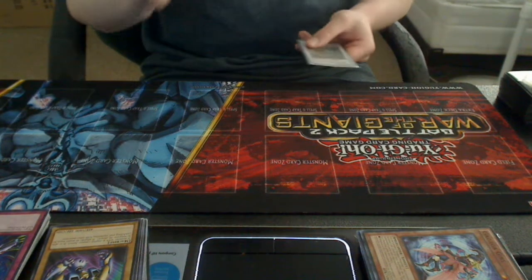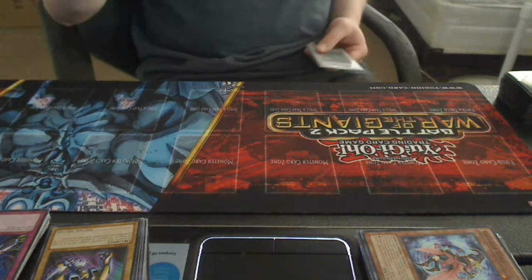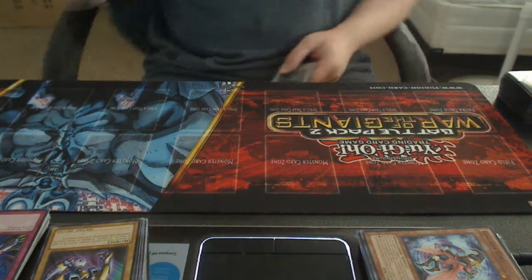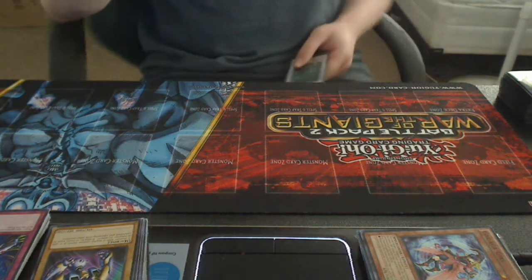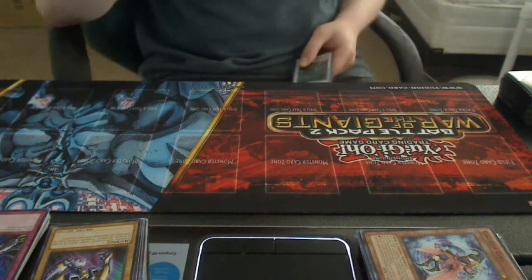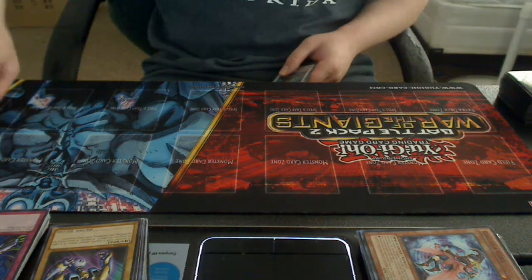Last two Orichalcos monsters. Orichalcos King — one of my main Synchro Orichalcos monsters and a really good monster. He's a Dark Level 8 Zombie, 3000 attack, 2800 defense. Requires one Orichalcos tuner plus one or more non-tuner Orichalcos monsters. Once per turn, you can destroy one card your opponent controls; if it was a monster, gain life points equal to its level times 500. When this card destroys an opponent's monster by battle and sends it to the graveyard, gain life points equal to its combined attack and defense. If this card is destroyed, gain 3000 life points instantly. So he's really good.